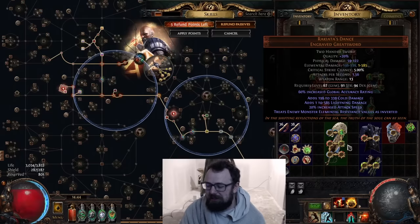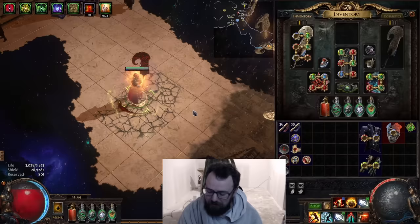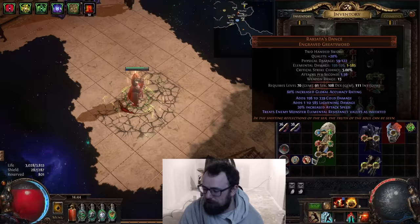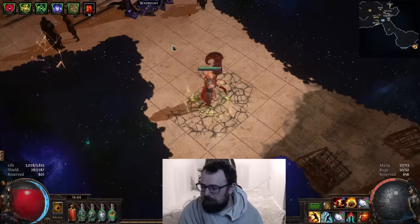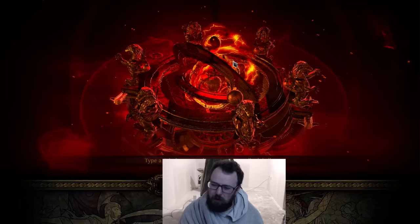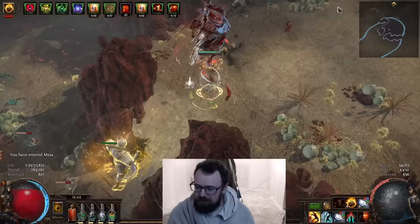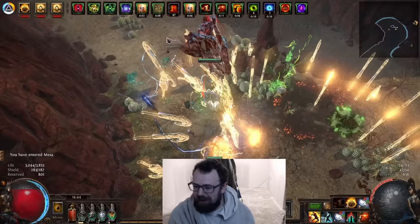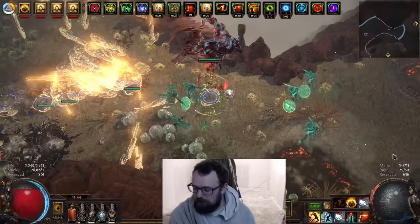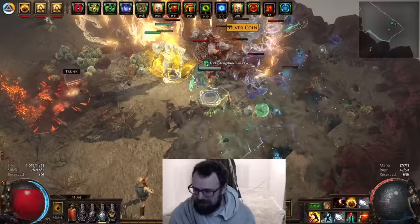I just wanted to make this video to showcase the idea behind this weapon and what it does — and of course I think it looks hilarious with Spectral Throw, which is the character I'm working on. I'll give you a quick look at what it looks like doing a random map and do a full build video later. I'm doing a Guardian because I want to try out the new Guardian ascendancy nodes, which I think are actually quite good. Guardian got a lot of changes, and I wanted to see how they work in an attack-based character.